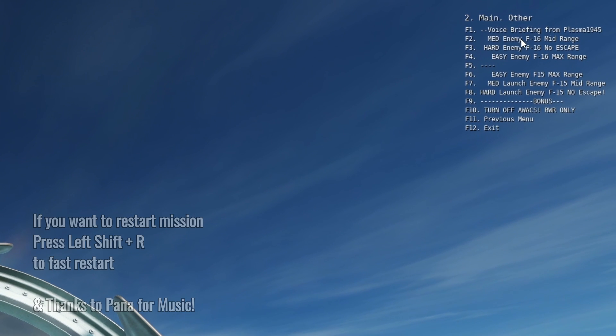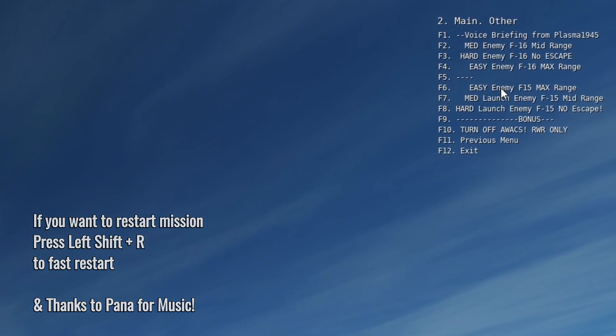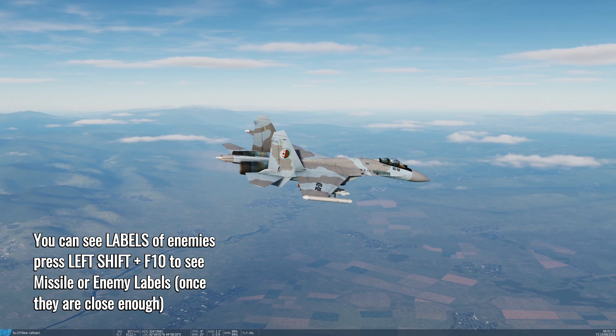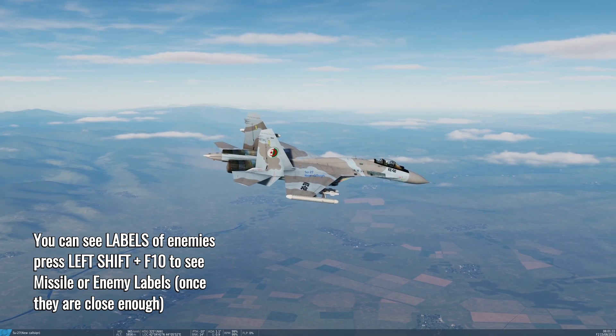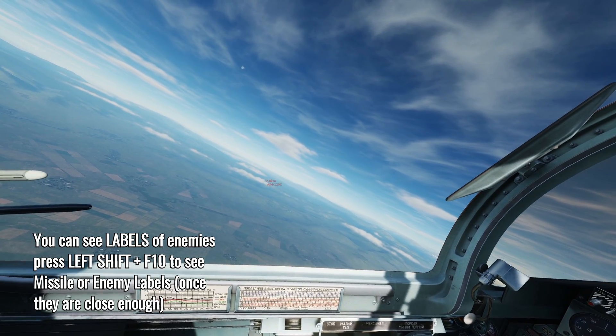You get to fight each of these enemies once, and if you get splashed or want them to come back again, left shift R will restart the mission. There are also labels - you can turn those on and off by pressing left shift F10. This gives you the ability to spot visually the position of the missiles and enemies as they're coming at you.